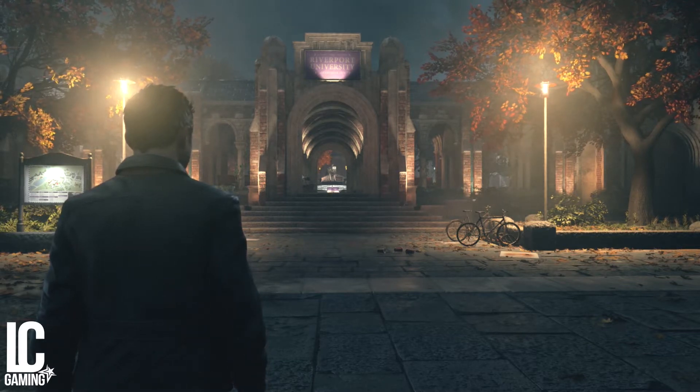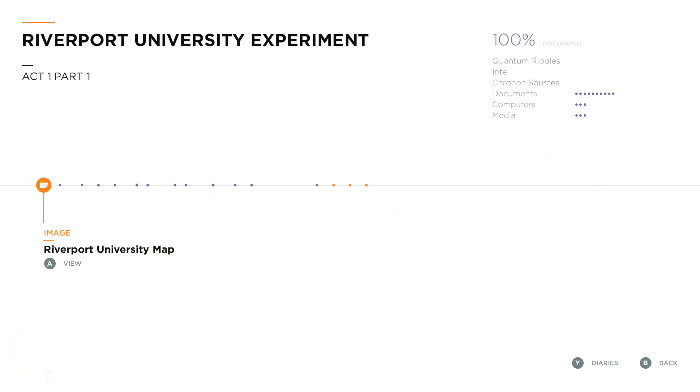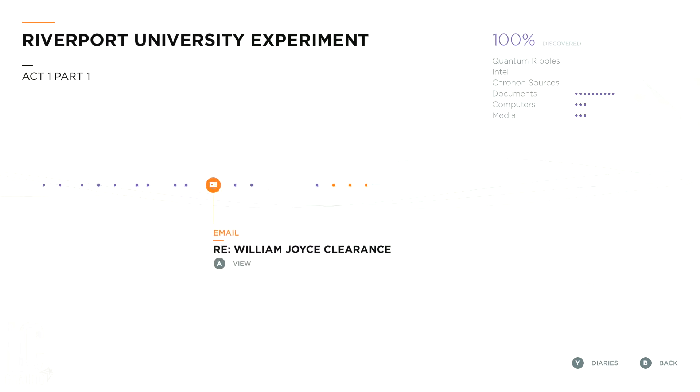Collectibles in Quantum Break are relatively easy to find, but I'm still going to make this guide anyway because a couple of them are a bit out of the way — not so much in this first part. If you want to know what the collectibles are split into, they're broken down into quantum ripples, intel, chronon sources, documents, computers, and media. Each of those are broken down again — for example, media has video files and audio files.